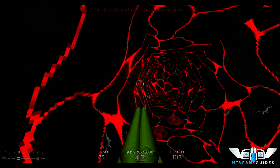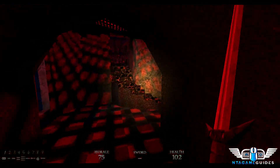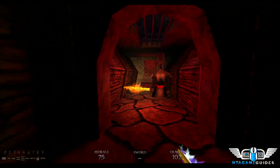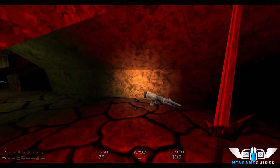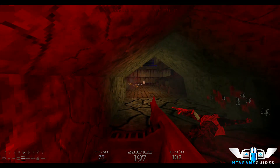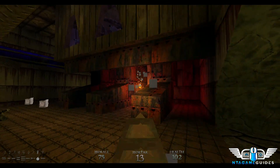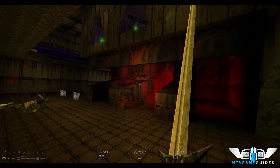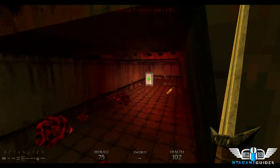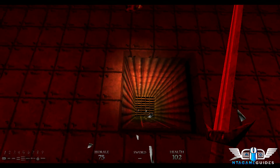Get your sword out and get ready to take out a sword guy. There are some soldiers here — get your mortar out and shoot right here and you should take out both soldiers in one shot. Get your sword back out and take out the ghoul. Here's secret number two — it can be kind of tricky to get down this hole sometimes.